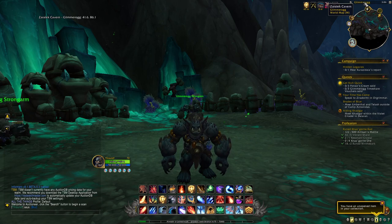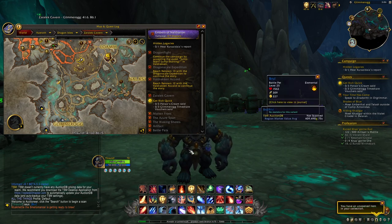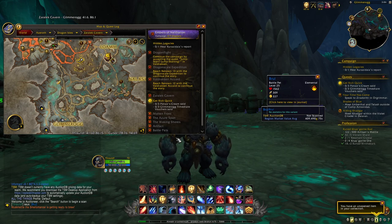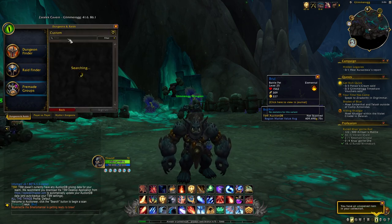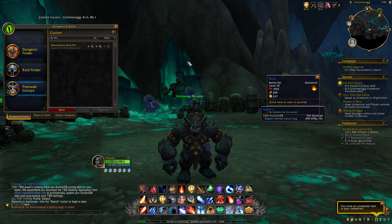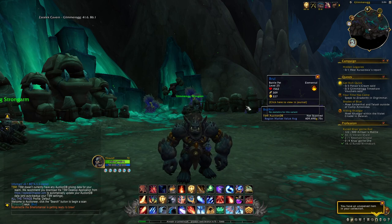After that, come to the Zaralek Cavern and kill a rare called Bruno the Strong, located in Glimrog. With this rare you have a chance at getting the pet Brawler from the chest that spawns when you defeat the boss. This pet is selling for around 100k gold on most realms — I've sold three of them already and I'm farming more. Just leave your alts here, log in to check if the rare is up, search the custom group finder for Bruno, or create a group if you need help.